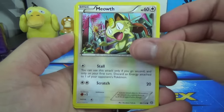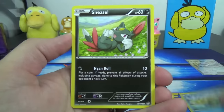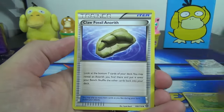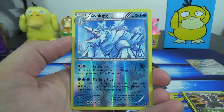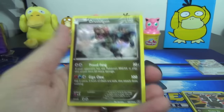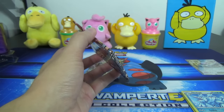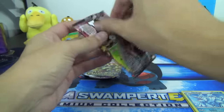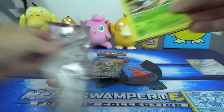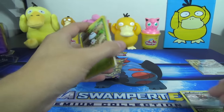We start this off with a Meowth, Larvesta, Fletchling, Oshawott, Sneasel, Skiploom, Claw Fossil Anorith, Zweilous, Reverse Rare Avalug, and the rare of the pack is a Drednaur. So two Drednaurs already — I just opened a pack for Pokémon Pack Daily right before recording this one, which should be uploaded the same day as this video. Spoiler: I got a Drednaur in that pack too. We got a Reverse Rare so far here.